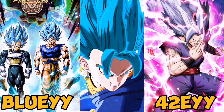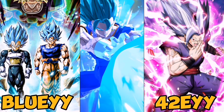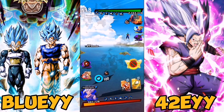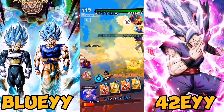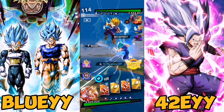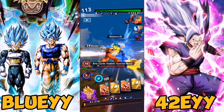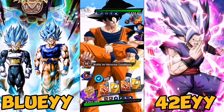A long shot would be Namek Goku — the newer one, not the old Zenkai one. The reason I say that is he did return already on the Bardock Goku banner, and it would make sense for him to come back on an Ultra banner. The new one would be very good value because a lot of people didn't manage to get him and he's a very fun unit to use.